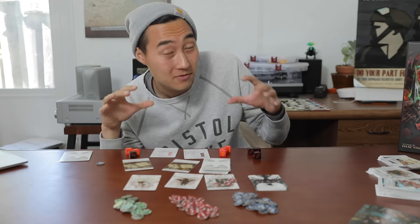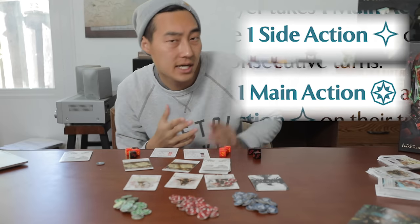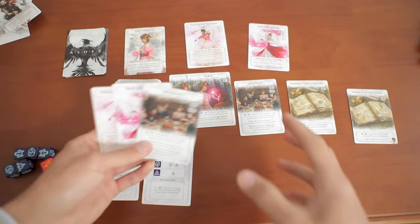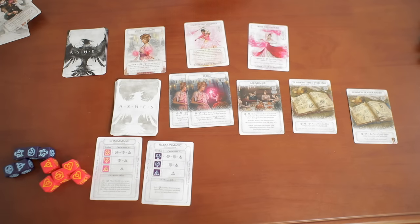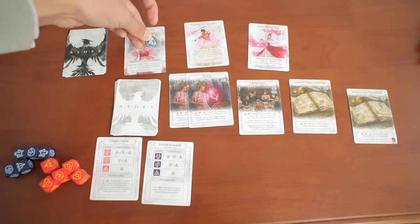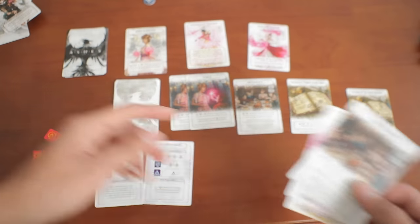Now for the nitpicks. First, this game's length — not in terms of rounds but in terms of time — can get on the longer side. You only get two actions, but you can do them in any order, and you've got your hand, dice, units, and ready spells to manage, plus everything your opponent has. By late game there will be a bunch of ready spells, units with abilities, and always five cards to consider each round. But really, if the game is taking a long time it likely means it's a close match, and you'll be engaged the entire time.